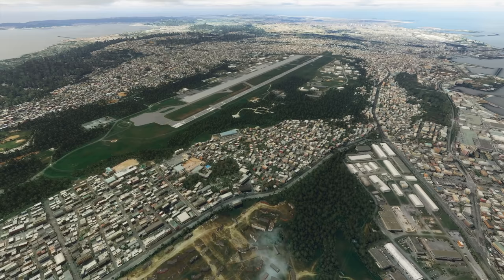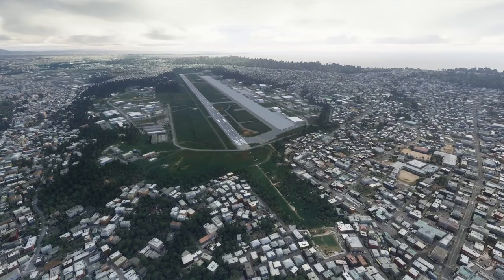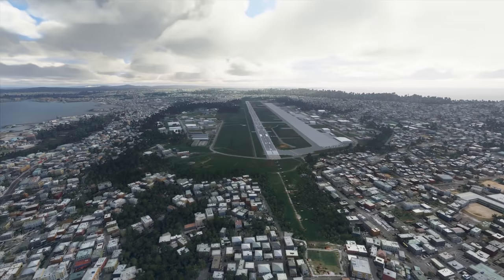Moving on to Futenma, in Okinawa — a somewhat controversial runway, and part of the US Marines base situated on the island. Whilst it's certainly not dangerous in the sense of the airport back in Iceland, this one does pose some potential problems due to its extremely close proximity to local housing and other buildings. In some cases, it feels as though they are almost on top of the runway.